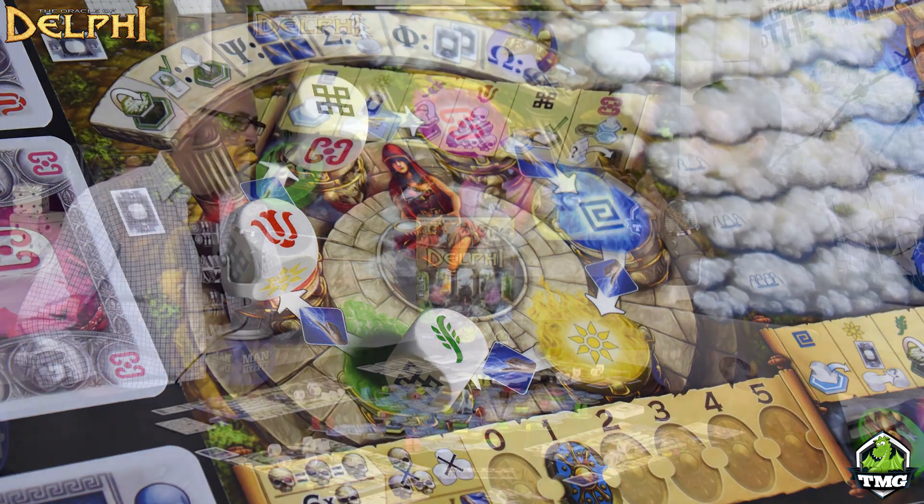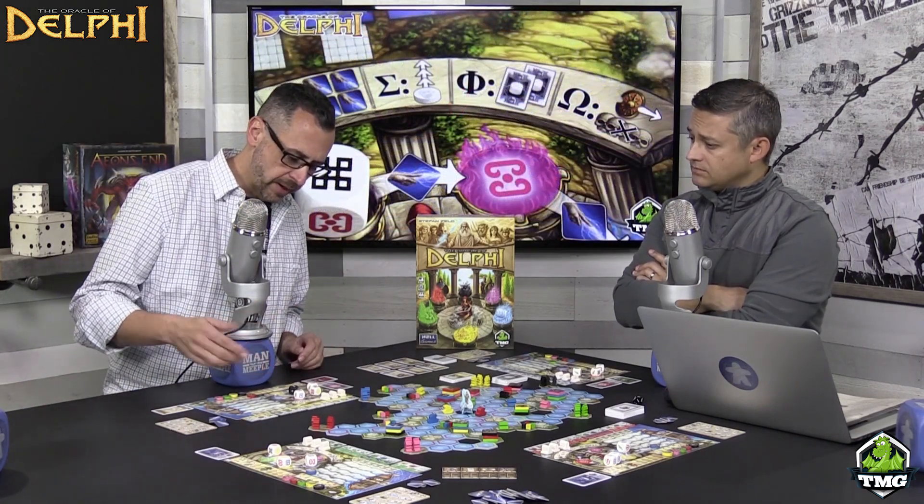Everything in the game is color-coordinated — you're matching colors to do specific actions. It's also important to note that symbols are used as well, so there aren't too many colorblind issues. However, the pink and red can get a little close to each other, but the symbols help a lot.